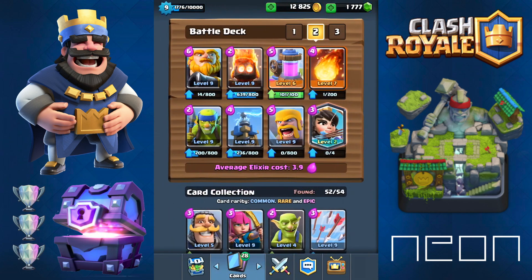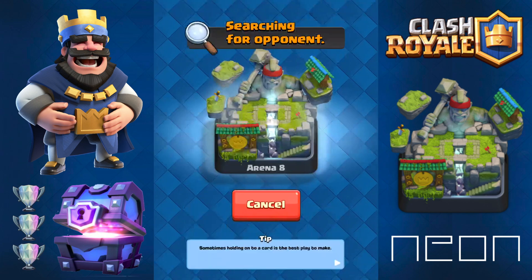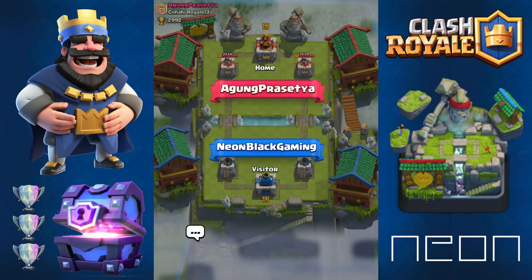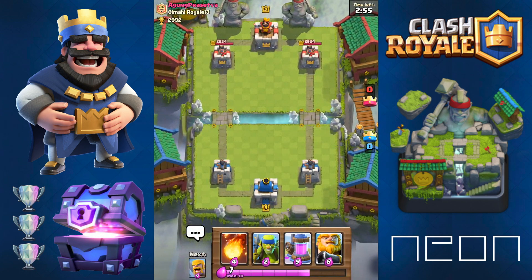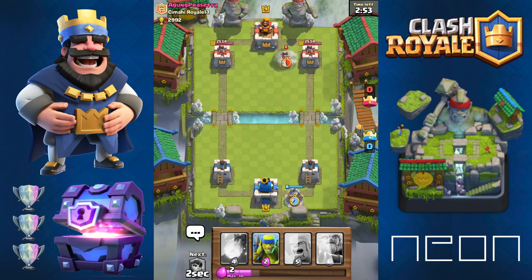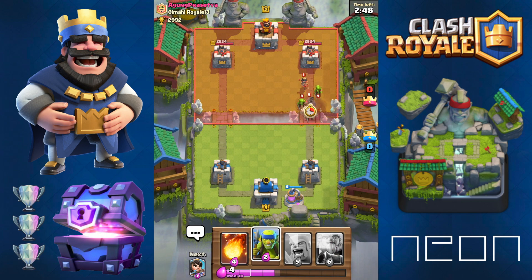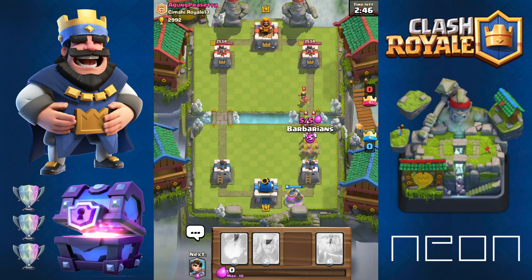Let's use this deck right here. We're in Legendary Arena - hopefully we don't lose, we should win this, and sorry for the lag, I have no idea what's happening here. Level nine - thank you very much, that's the first level nine I've seen in a while. Drop the elixir pump first. Click on the eye in the top right corner - that should lead you right to the deck.